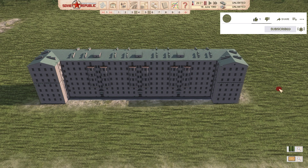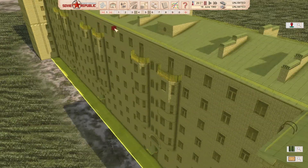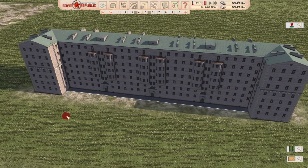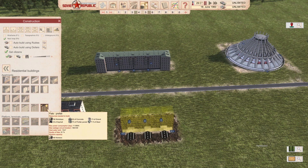1950s Stalinka by Comrade Joe. This mod proposes a 1950s Stalinka. I'm going to express my opinion about this. First of all, this is an amazing, really detailed mod — it's really, really beautiful. Definitely something you're going to see in my Let's Plays. It does have 200 people maximum. It does look like it can handle more, but bear in mind these are Stalinkas — they're built in a more lavish sense, so apartments are a little bigger with more living space per apartment. They are from the early days, earlier than Brezhnev-era buildings.